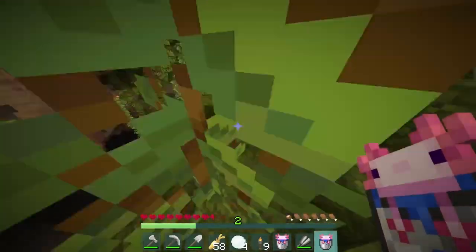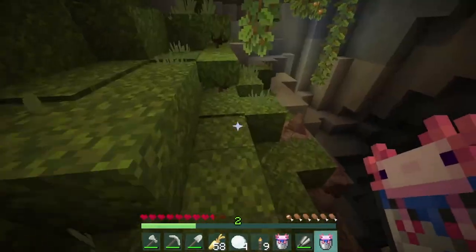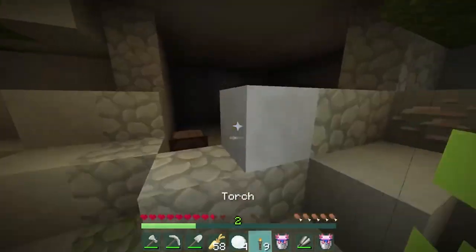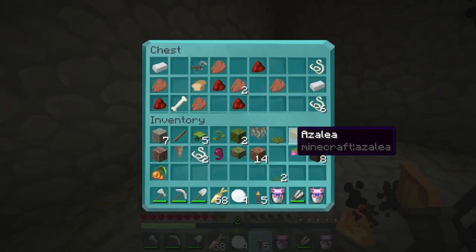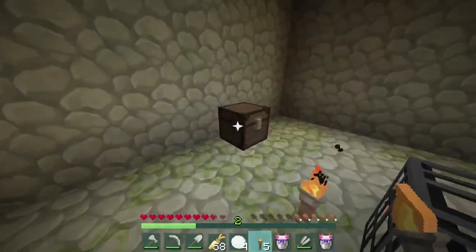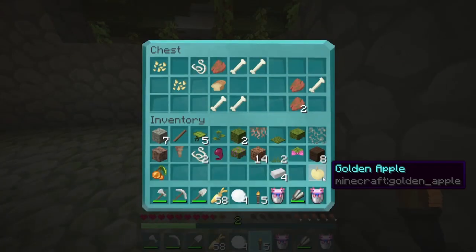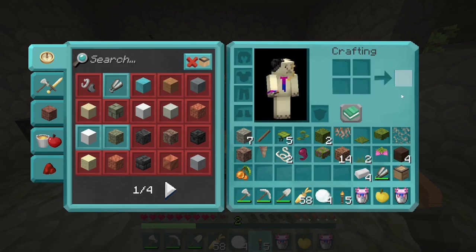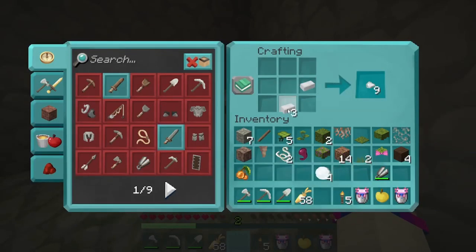Is it cheating if I die? If you die on purpose, yeah. Oh, there's a dungeon. I don't think it'll have anything good, but — wait, it has something I definitely need. Iron! But I'm still short. Iron for buckets.